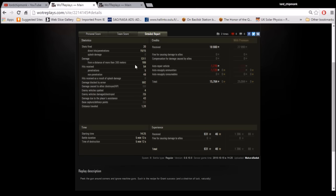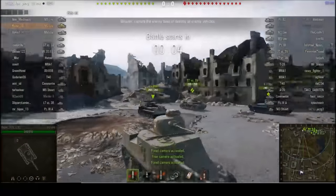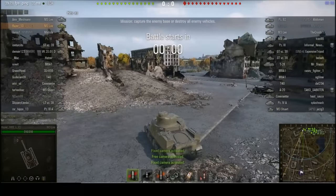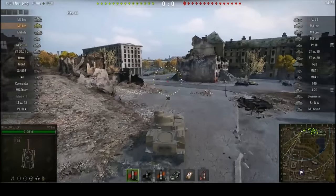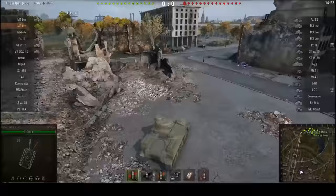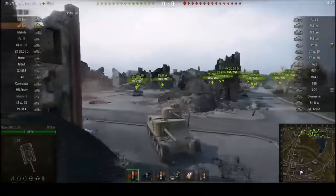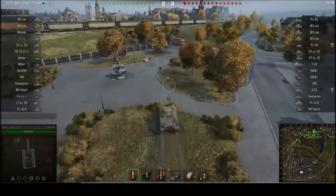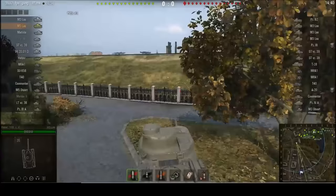Now let's switch things up and move from the British machine to the American machine. Moving on to the second game, this is the American version of the same tank, which gets an additional turret on top of the turret — neither of which you use. You still use the hull-mounted gun. This is being driven for us today by Razor-10, who's in the ELC clan — a great name for a clan because the ELC is such a fun little machine. He's in a tier 4 maximum game, so he's top tier, and that really is where this tank performs the best.